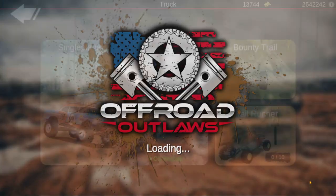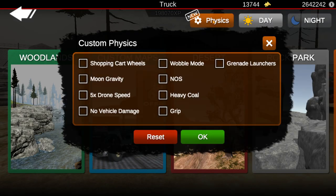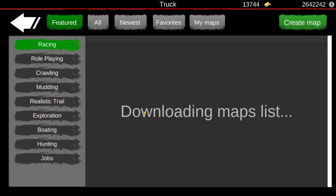Let's go ahead and click play. We're going to go to single player, and real quick we're going to turn on a couple of physics modifications like 5x drone speed, no vehicle damage, NOS, and heavy coal. We're going to go ahead and click OK and then go to custom maps.